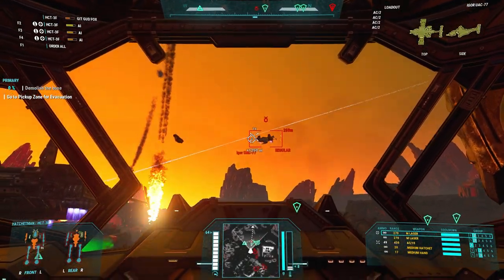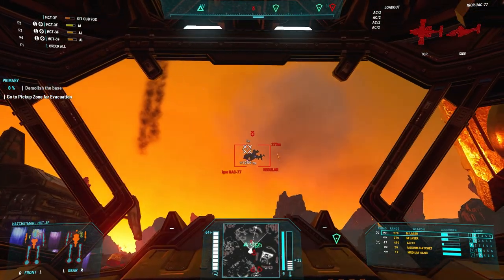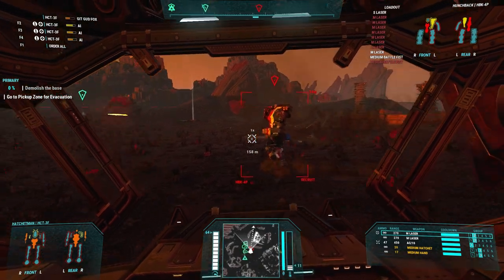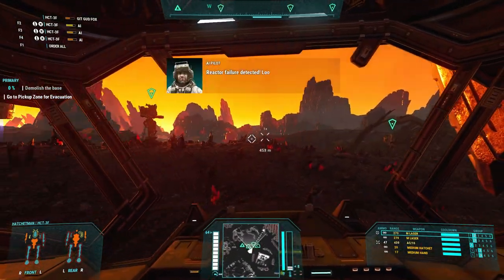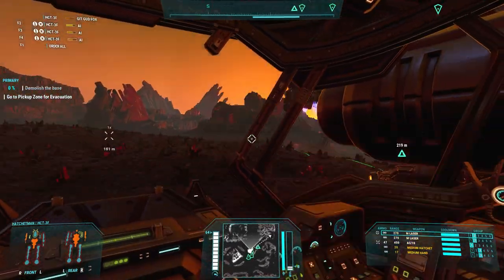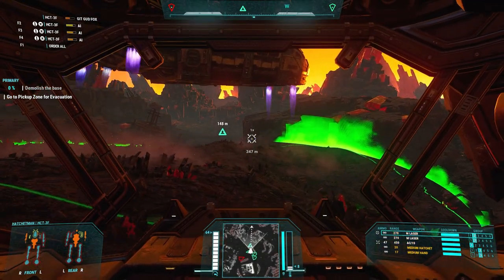Wait, there's a bunch of enemies getting here. My natural inclination is to run away, but it's instant action so I'm coming in - I'm gonna chop him. He caught the AC 10 right to the chest. Let's get out of here.